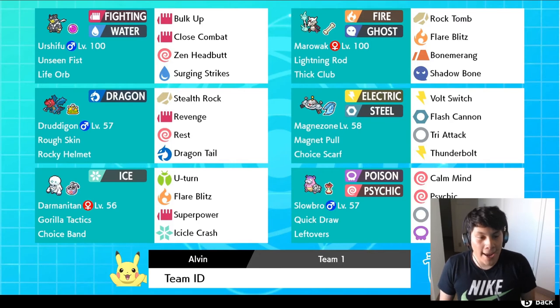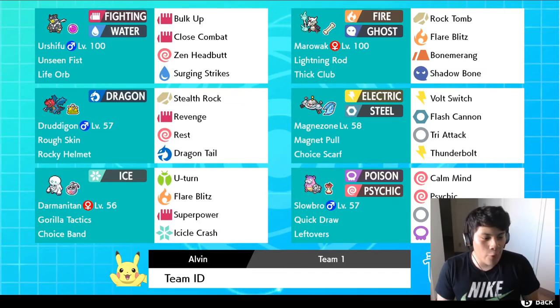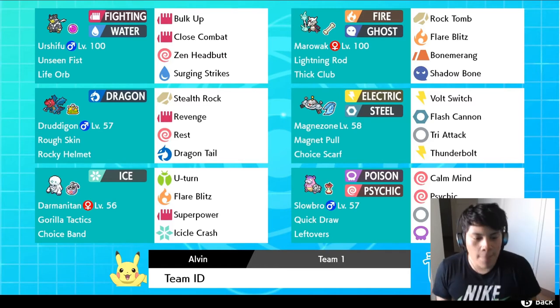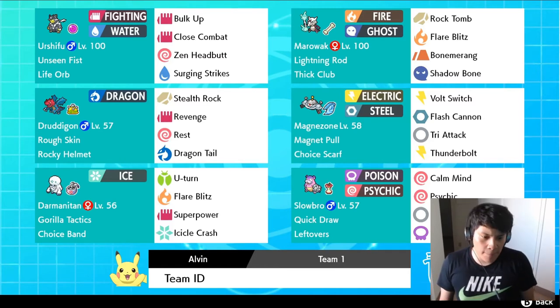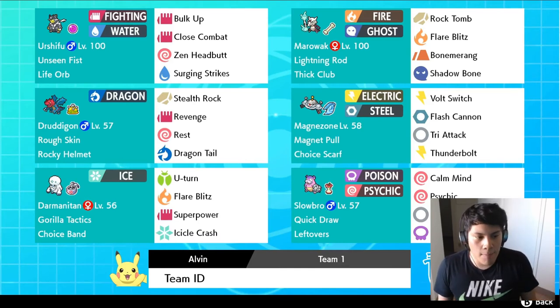The next Pokemon is one that a lot of people hate — that's Galarian Darmanitan with Gorilla Tactics. We're running Gorilla Tactics and Choice Band, so Darmanitan is going to hit like a truck. We don't have the fastest team in the world but this team does a lot of damage. The moveset is U-turn for pivot, Flare Blitz which is basically mandatory, Icicle Crash as his primary STAB, and Superpower which is also mandatory on a Galarian Darmanitan.